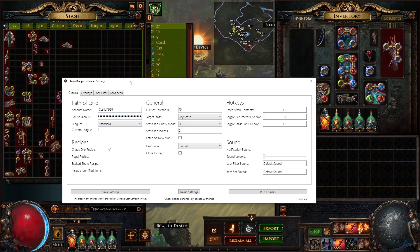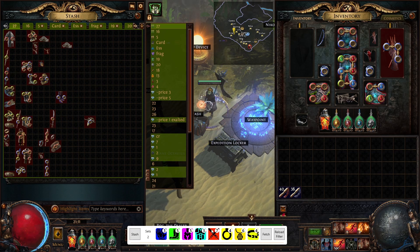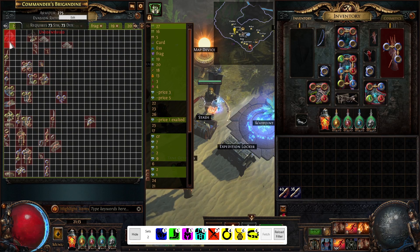The tool has a lot of settings which I'll go through in a second, but first let me show you how it works. You press one button and you get a list of all your items from your stash. The second button just refreshes it. The most important one is the third button, which shows you the order of items you should take from your stash to do the chaos recipe. If you do it correctly, you should be able to fit two sets in your inventory.